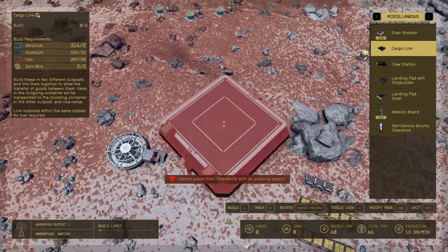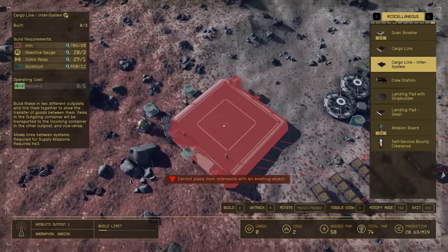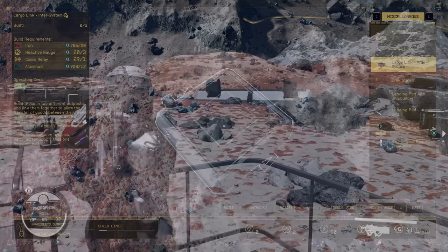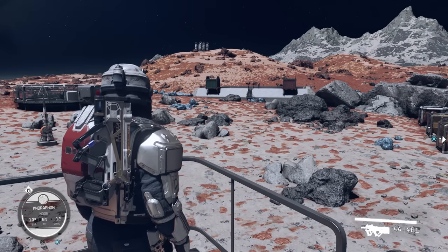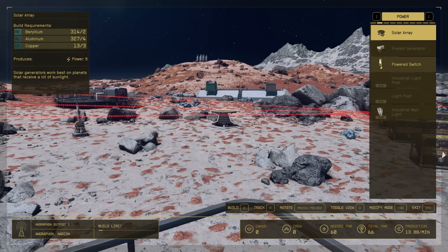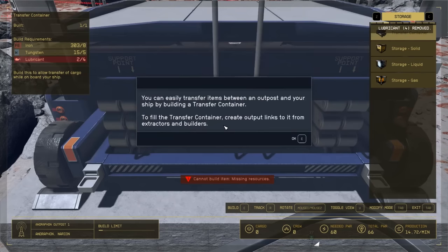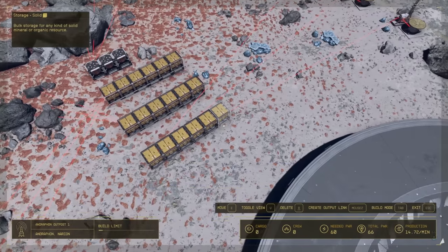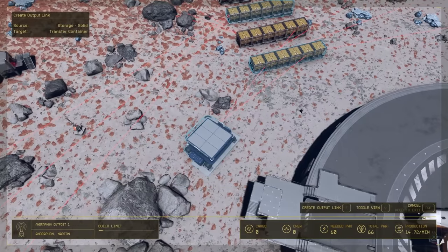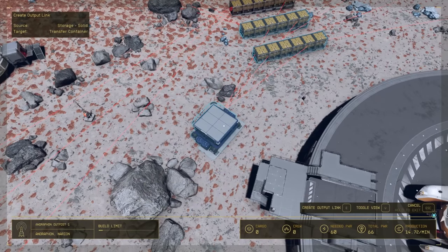The next thing we're going to build is a cargo link. This is used to send cargo to and from your outposts in the same system. You can build interstellar cargo links later on when you've levelled up — they can send stuff in and out of the system, but they need Helium-3 to be powered, which this planet has. You connect all the outgoing resources to the red container on a cargo link to send everything out, then connect the green container to empty cargo storage for everything coming in. To transfer cargo between your outpost and your ship, you'll need to build a transfer container, then connect your end storage containers to it.